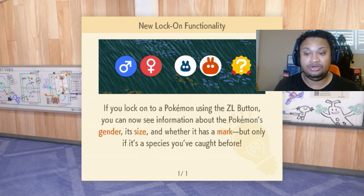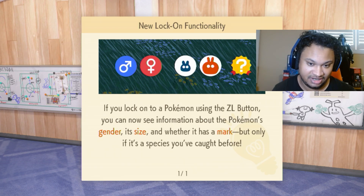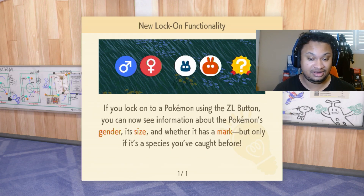A lot of you are mark hunters, a lot of you are shiny mark hunters — so wouldn't it be nice to see a shiny if you caught it with a mark and see what size it is? I think it's one of the features that a lot of people have been looking for, and I think this is gonna help us get what we need.